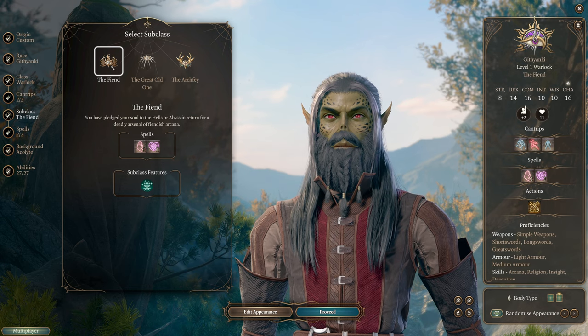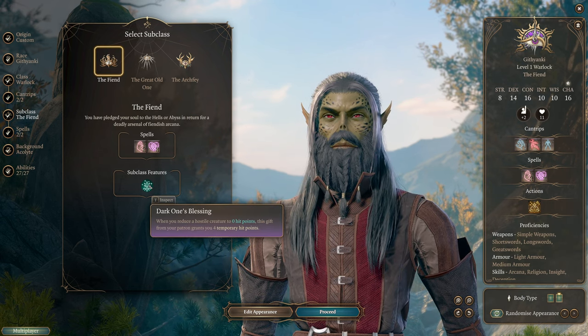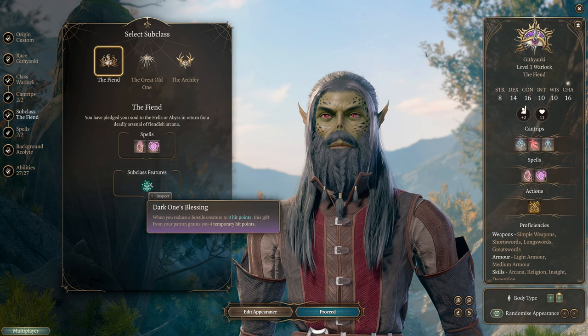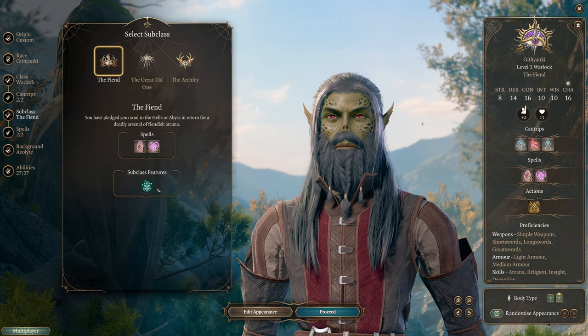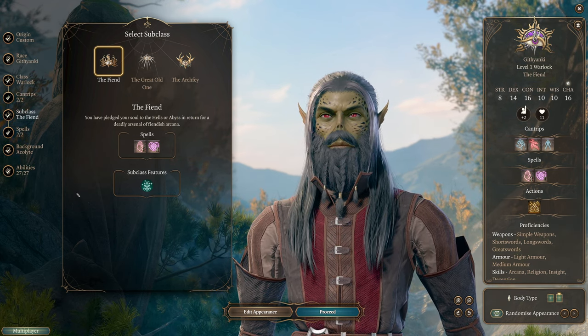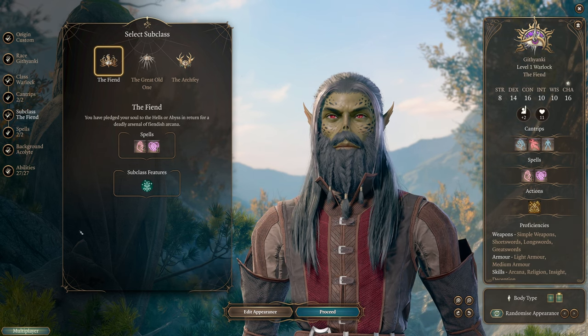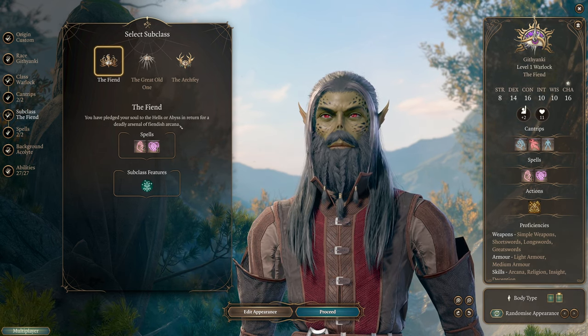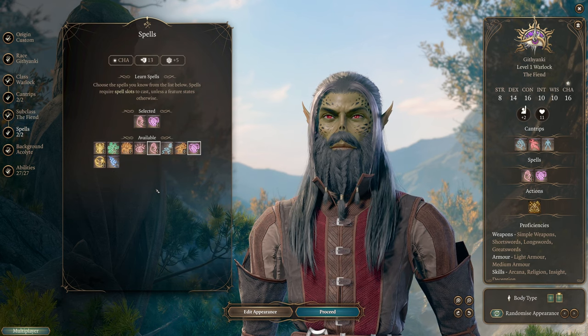We're going to go with the Fiend subclass. This grants you temporary hit points whenever you kill somebody, which is nice, but that's not the main reason we're going this route — you get access to quite a few awesome spells because of the Fiend subclass. The other two subclasses are not bad either, but for this build I'm going to choose the Fiend.